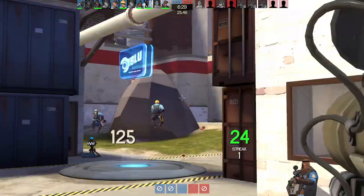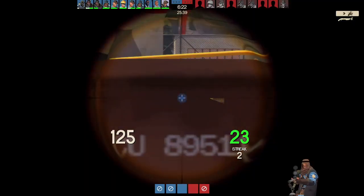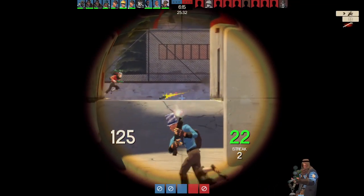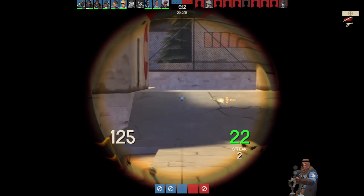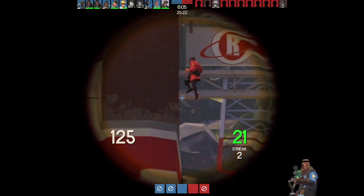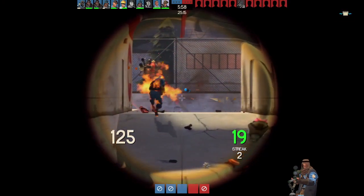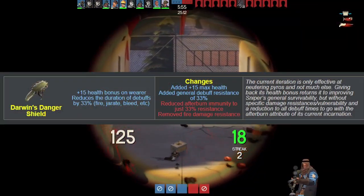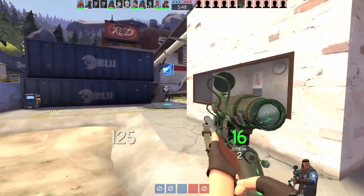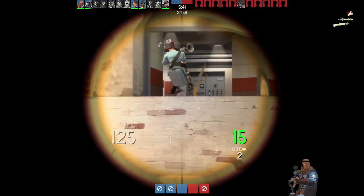Outside of that, let's talk about some weapon changes worth bringing up, starting with the backpack items. The Razorback from its very inception has been an awful weapon whose whole purpose is to screw over the one class that's supposed to be their counter. It still gives the Sniper 85 damage dealt to him instead, as well as blocking crits or mini-crits from outside of headshots. This still lets the Spy do his thing while not fully killing them outright, but leaving them at 40 health. The Darwin's Danger Shield has also been changed to not be a counter to Pyro, by reducing the amount of time you get debuffed, as well as giving you a 15 health bonus. There is still Afterburn immunity, but it got reduced to 33%.